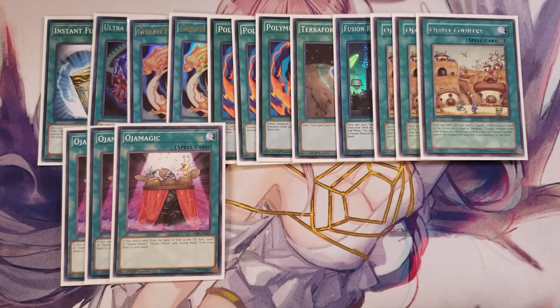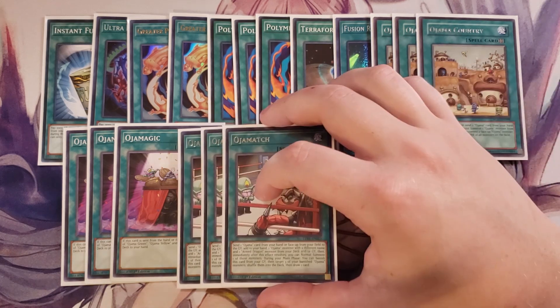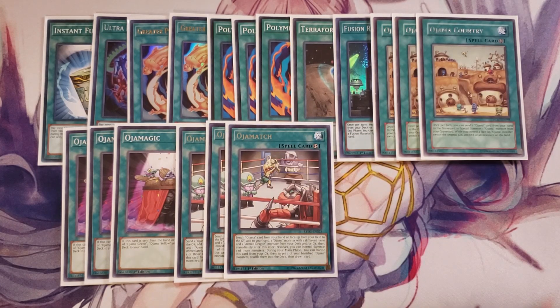We play three copies of Ojama Magic, the most insane card in the deck. When this card is sent from your hand or field to the graveyard, you get to add one each of Ojama Green, Yellow, and Black from your deck to your hand — essentially a plus two. We also play three copies of Ojama Match. You send any Ojama card from your hand or face-up field to the graveyard to add one Ojama monster with a different name and one Armed Dragon monster from your deck to your hand or graveyard, then you immediately get to normal summon one of those monsters. During the main phase you can also banish this card from your graveyard to shuffle three banished Ojama monsters into the deck and draw a card.